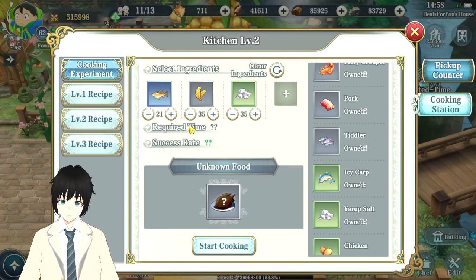Make sure you get the exact amounts right. If you don't get the amounts right you're going to be wasting a lot of resources as well as time. So: 21 blue carp, 35 wheat, and 35 mineral salt.